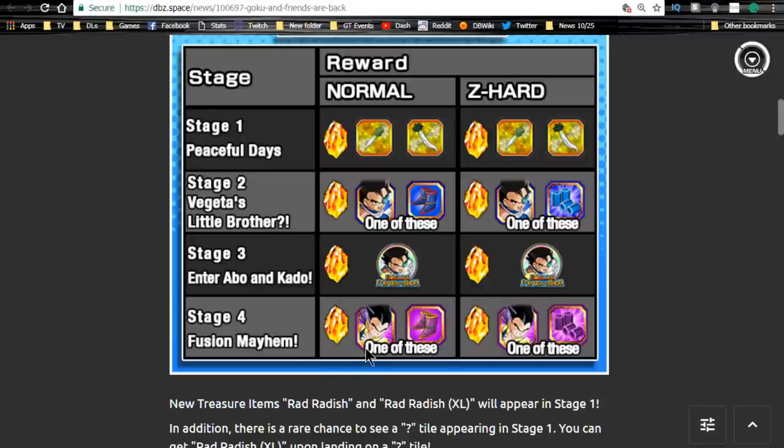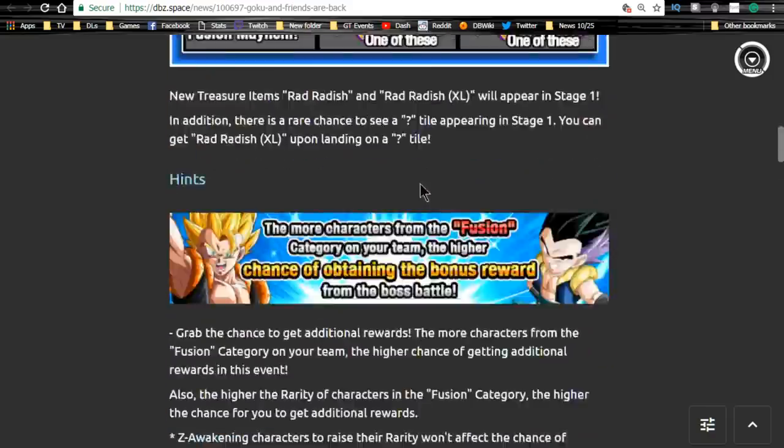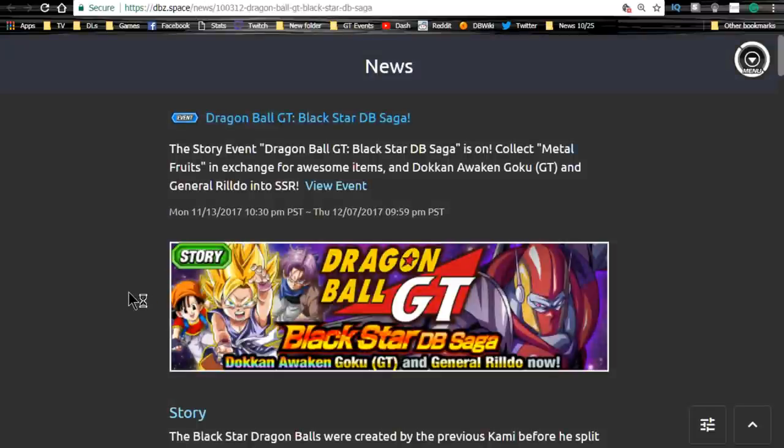I definitely recommend grinding out Trunks to get him to super attack 10 and unlocking some of the dupe paths — though I don't think filling in the full dupe system is worth it. He gets attack and defense plus 40% and is cool on a fusions team as a fusion category leader. You also get cool training items. Tarables is an orb changer so he's definitely worth it. Stage one gives you radishes, small and large — I recommend grinding at least the Elder Kais with the large radishes, especially if you're free-to-play.